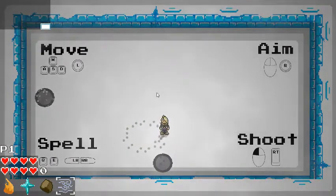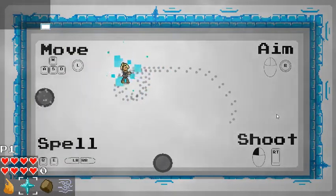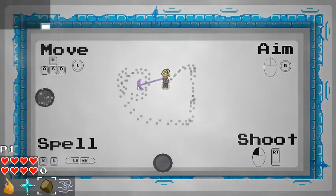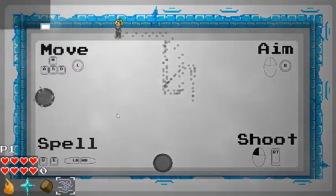I can move like this. And so like this I'm choosing the spells. Those are all our spells.